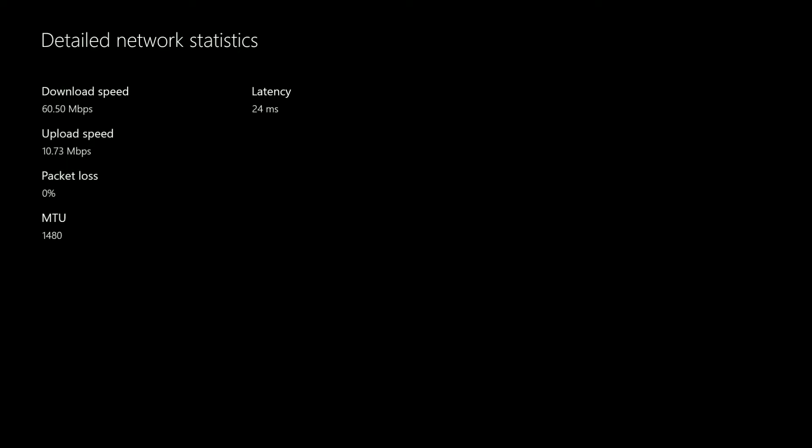We have a download speed of 60.5 megabits per second, or roughly 7.5 megabytes. Our upload speed is at 10.73 megabits, which equals about 1.3 megabytes. Packet loss is at 0%, which is fantastic and exactly what we want to see — this means there is no data loss on the connection, so we shouldn't see any random disconnect issues. MTU, which stands for maximum transmission unit, is a setting on your router and not something you generally need to worry about unless you're seeing a specific error related to it when you run the Multiplayer Connection test.